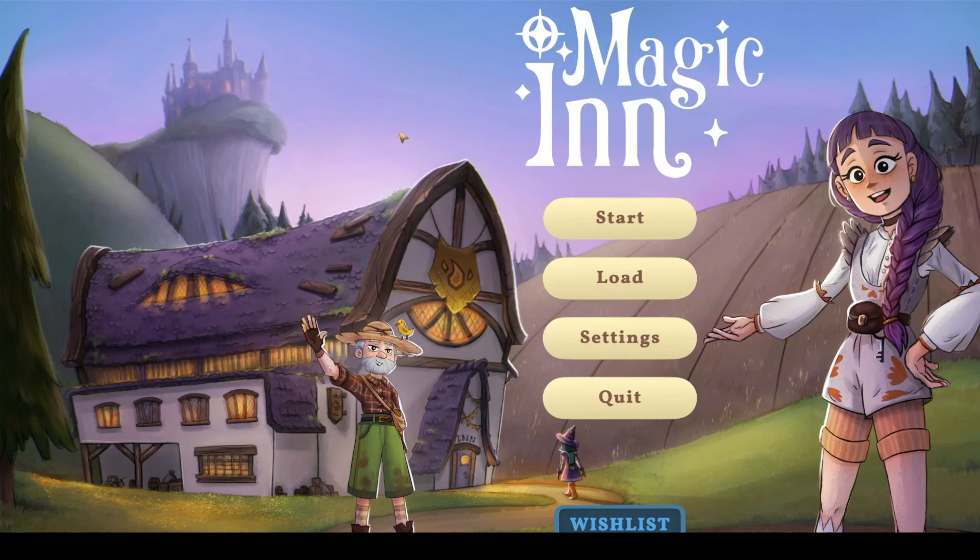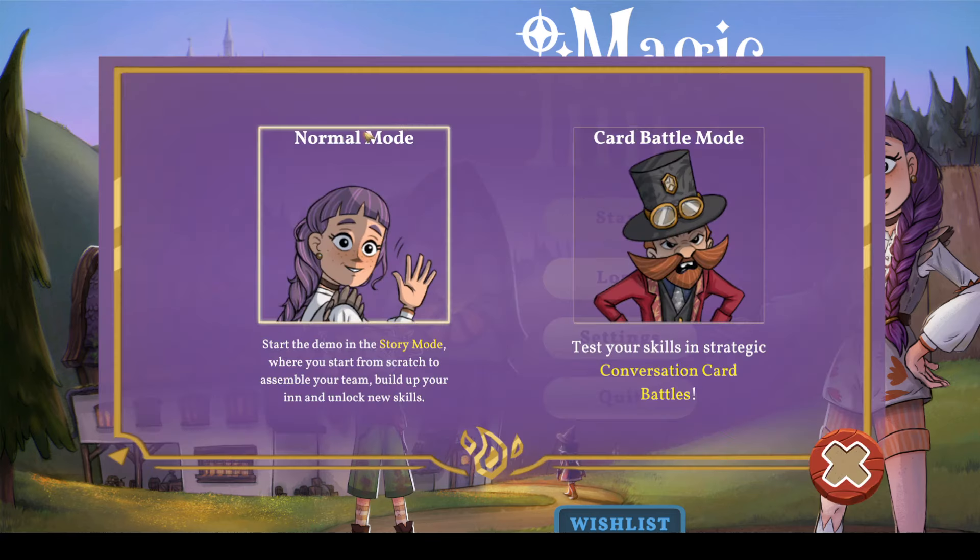Welcome back to Make Way for Cat, and we are taking a look at another witchy demo - Magic Inn. Let's give it a go.